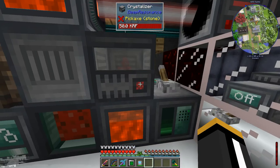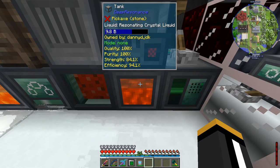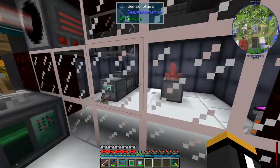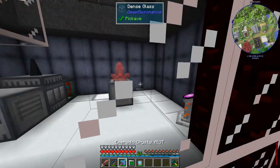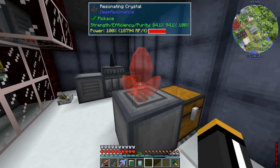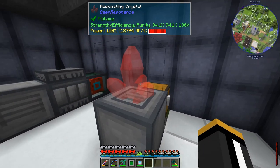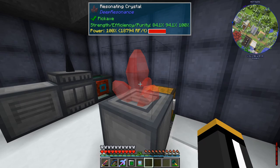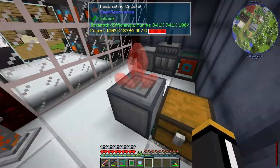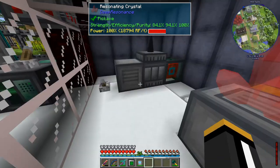Now it's making another crystal. We should be able to get about two and a half crystals out of this thing. Our crystal is all set up over here - if we take a look at it we will see that this thing is going to generate 18,794 RF per tick. Very nice.